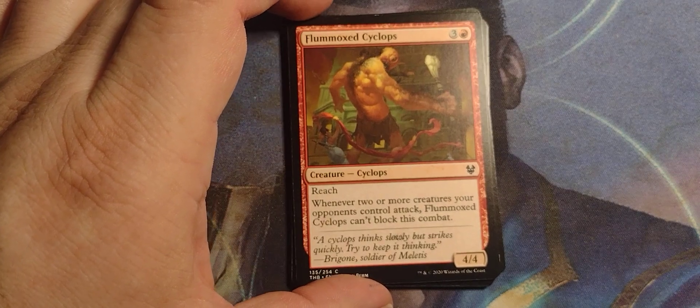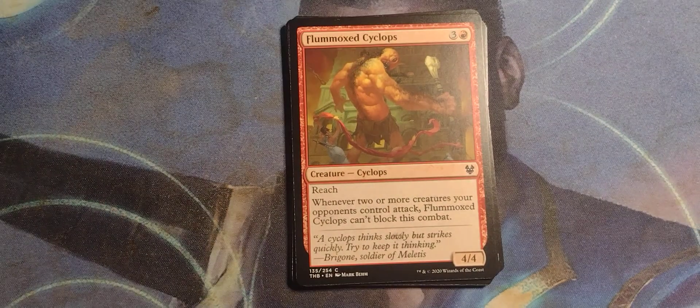Flummoxed Cyclops — well, I wouldn't blame the guy. Three and a red, from Theros Beyond Death. Cyclops, obviously. 4/4 with reach. And whenever two or more creatures your opponents control attack, Flummoxed Cyclops can't block this combat.